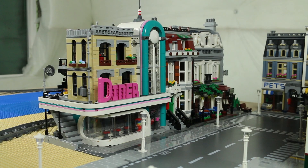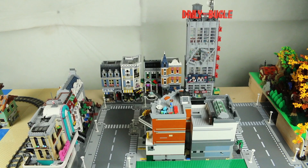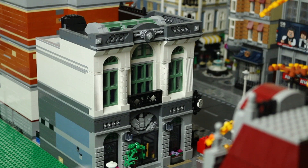Now let's look at where all the modulars are placed. We have the diner on the corner — there's one more space for a modular but I didn't want to mess with the train, and the diner works great as a side modular with its white trim wrapping around. Then we have one section of the pet shop apartment, the Parisian restaurant, an empty surprise space, the other side of the pet shop, the Assembly Square, the Daily Bugle, and the police station will go next to that. In the center we have the corner garage, the bank, Diagon Alley in the middle, the Boutique Hotel, and one other corner modular to figure out.